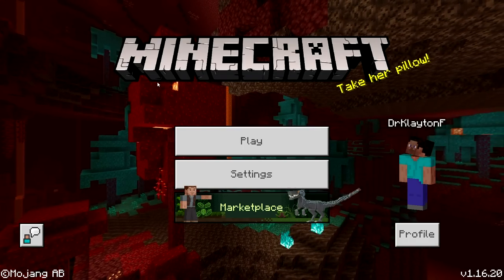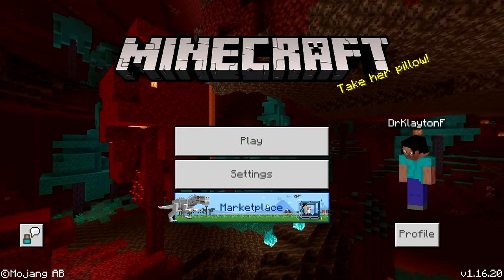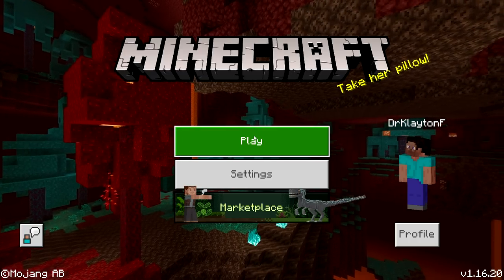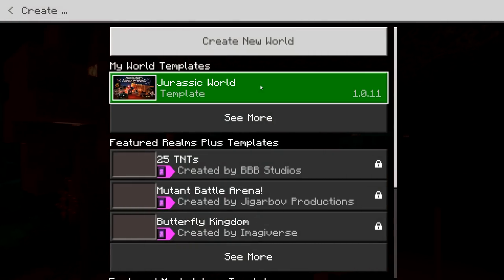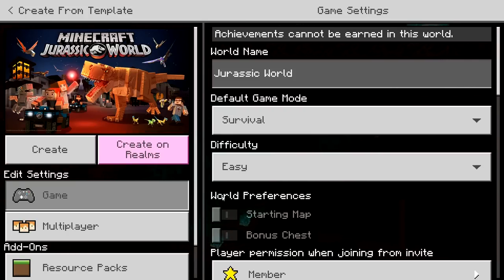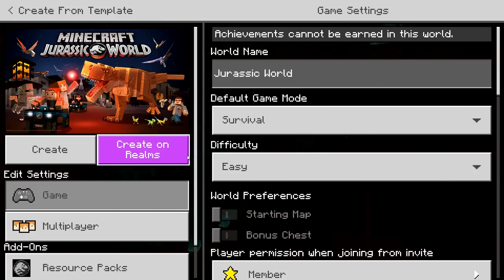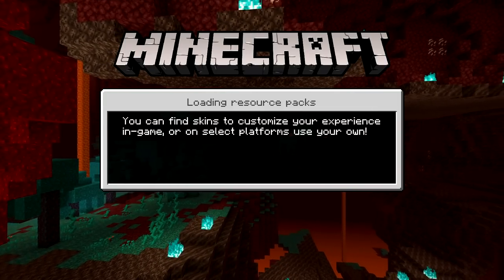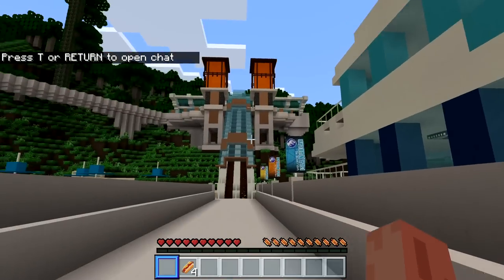Hey guys, hope you're all doing well. For today's video we're going to be playing a Jurassic World mod for Minecraft. Here's my character, Dr. Clayton F. I have played this a little bit and I have to be real with you guys — this is probably my favorite Jurassic World video game we've gotten since Jurassic World came out. I really like what they're doing with this game. We are now on Isla Nublar.